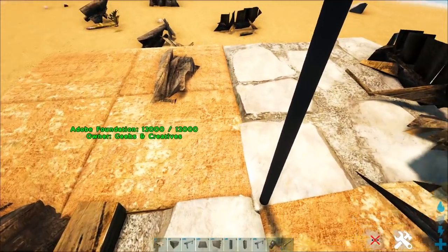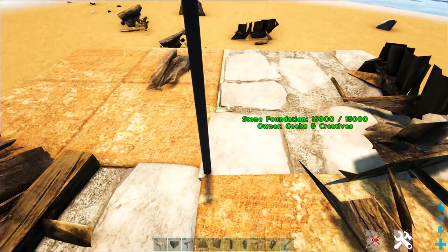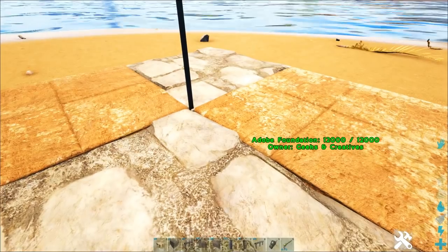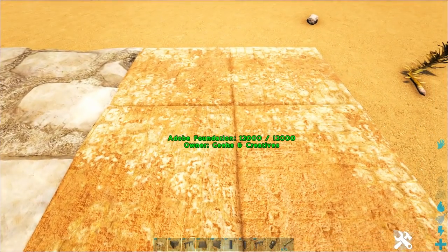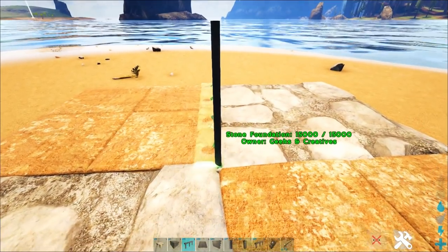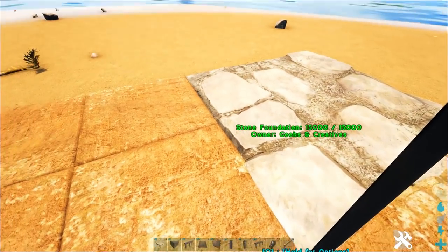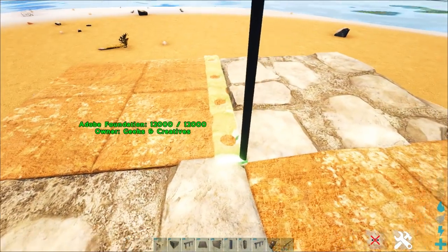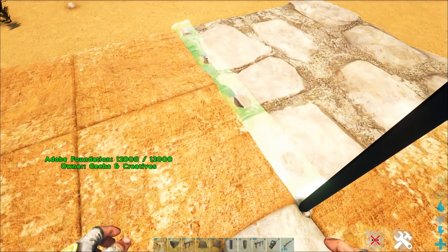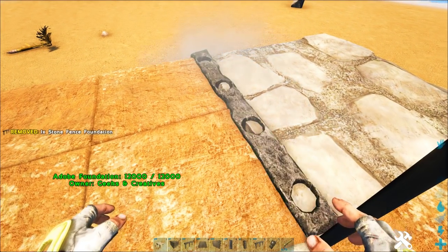These fence foundations aren't particularly visible at the moment. I think I've done a pretty decent job centering that. I'm back to Adobe foundations — I think those are going to work best for us. We're going to be using stone fence foundations. I think those are the best. If you try the wood or the metal, they sit kind of inside the foundation and it makes it a little harder to see. So step one is to find the snap point between two of these foundations that is as close to the center as possible.